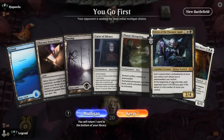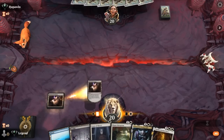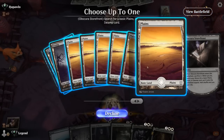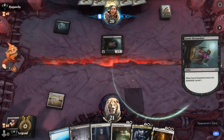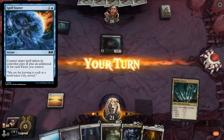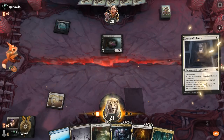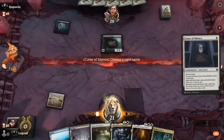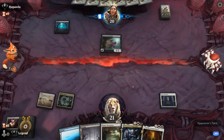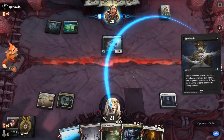We're on the play and our hand is missing a second White source for Catilda, but otherwise keepable enough. We've got plenty of enchantments to start draining, and a cheap removal spell is important if we're up against a more aggressive deck. Turn-one Swamp and Dream Thief — so blue-black fairies. Naming a counterspell like Spellstutter with Curse of Silence makes sense. Don't really want to Disruption the Dream Thief yet. Spellstutter will now cost four mana, which is a lot harder to keep up.